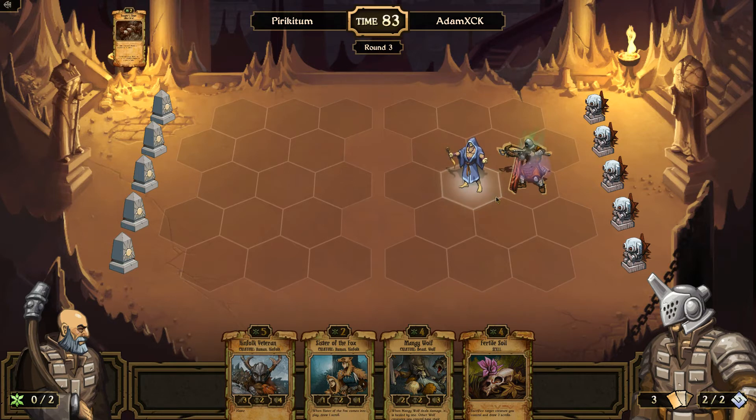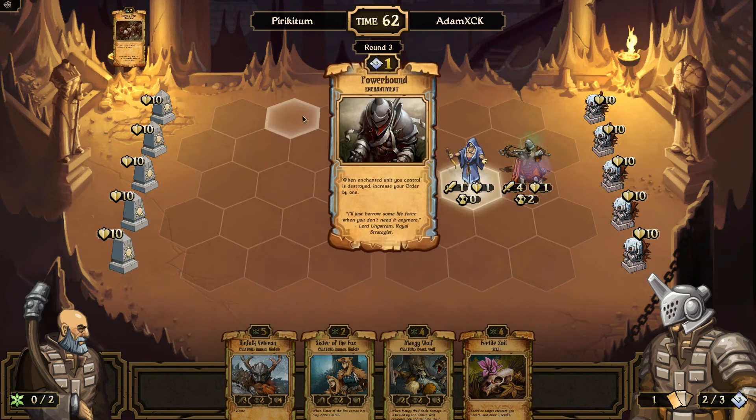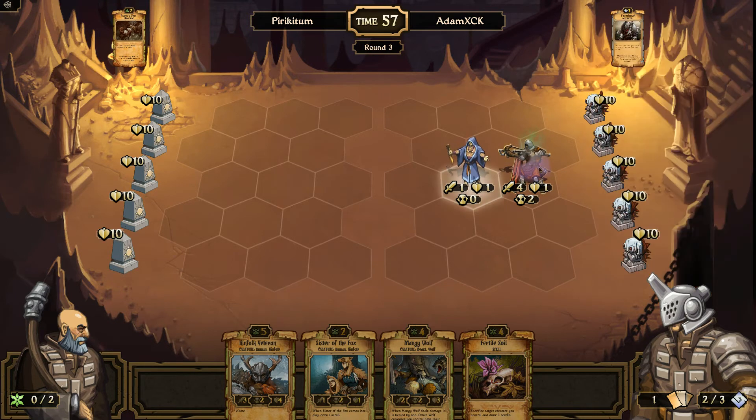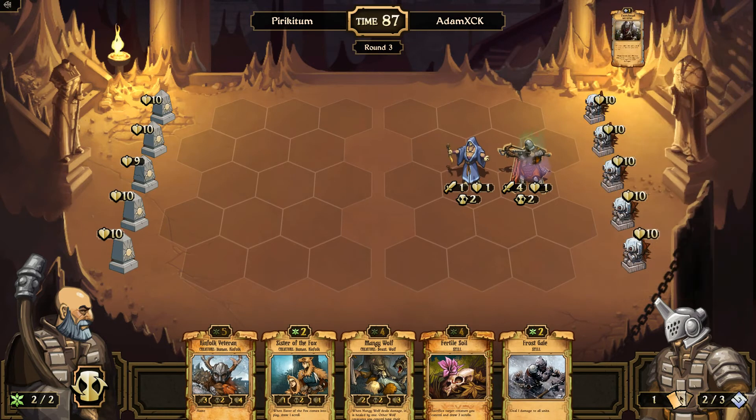So that one — I'm going to press control so you guys can see the points. This one is going to die next turn unless he does some kind of enchantment to increase its life points. When you're playing against order, you never know what they're going to put in. They've got a lot of creatures that in my opinion are some of the best in the game. That one — when it gets destroyed he's going to get one extra order point. He's down to one card and that is definitely not good for him.